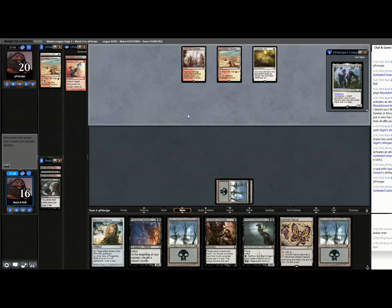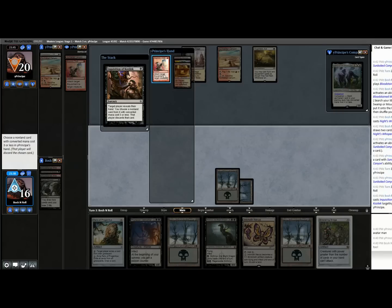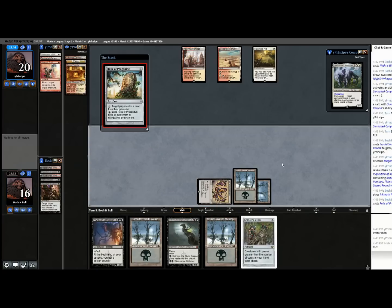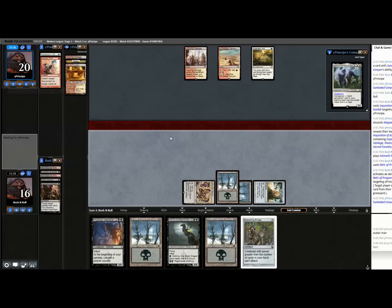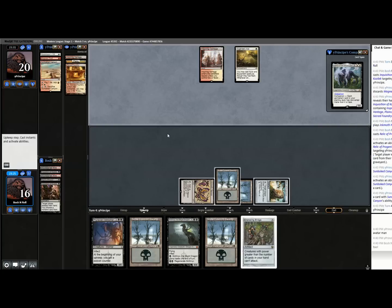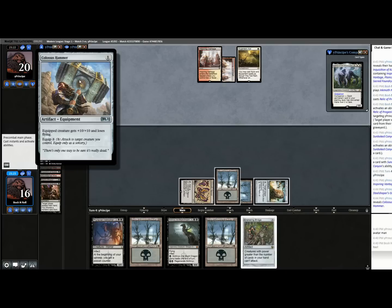This deck only needs like two mana to function, but it needs cards — it needs a creature and an equipment. If they drew a haste creature and a Colossus Hammer I could have just taken 17. I'm glad that didn't happen. And Ensnaring Bridge! It might be time for that card to finally do something. They have three lands still, they're out of redraws. I'm going to Vatmother next turn and Skithiryx the turn after that — that should get this game over with.